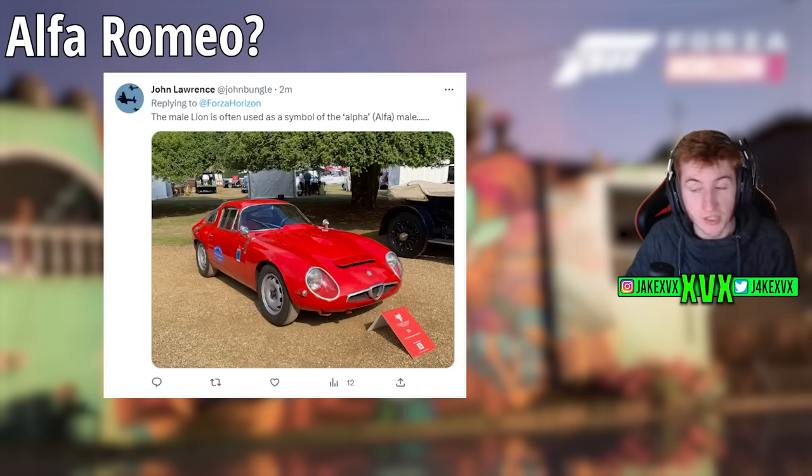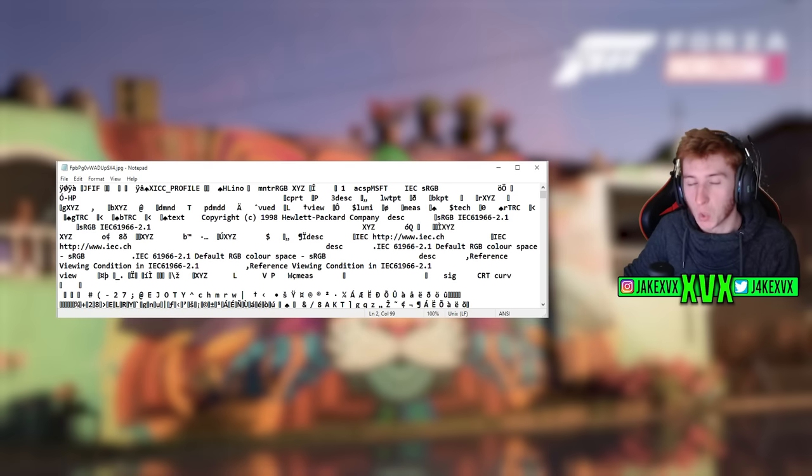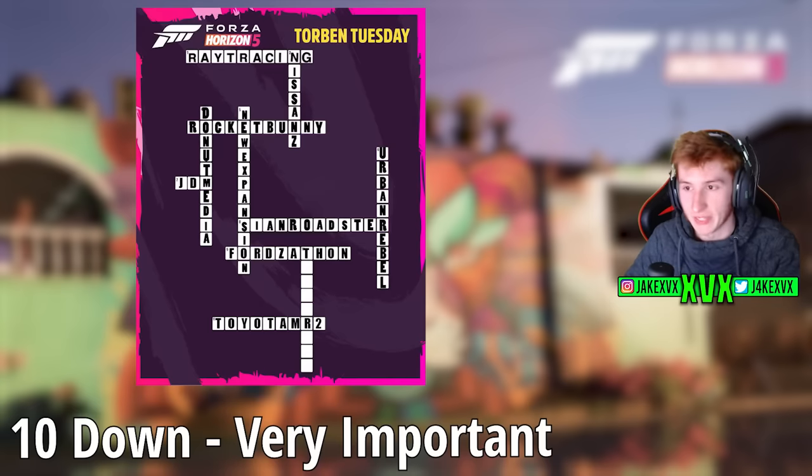I tried opening the image as text to see if anything was hidden there — I don't really know if it works like that, but it was worth trying. Nothing hidden within there. This is one of the strangest Torben Tuesdays we have ever had. So far we've nailed one thing: five down is new expansion, and we kind of already guessed that anyway. The absolute goal is to figure out what ten down is, as I think that's heavily related to the second expansion. I did spot that there are actually slight differences between the image and what's actually in the game.